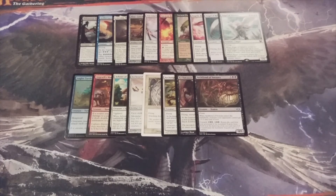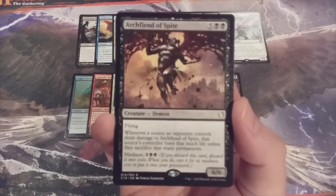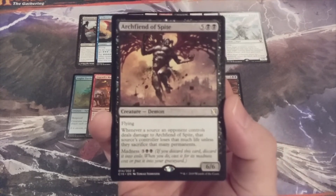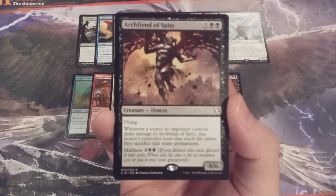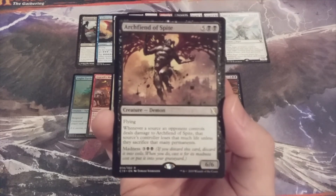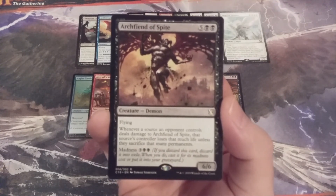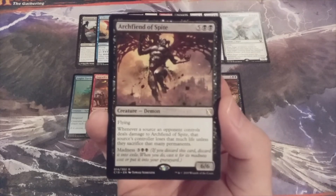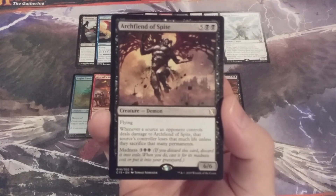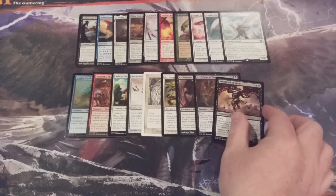Creature number nineteen, our third straight Archfiend — Archfiend of Spite, a 6/6 flyer. Whenever a source an opponent controls deals damage to Archfiend of Spite, that source's controller loses that much life unless they sacrifice that many permanents. This is the ultimate combat deterrent — a 6/6 flyer that can block a whole host of creatures — and unless an opponent is ready to sacrifice permanents or lose that much life, Archfiend of Spite is going to really thwart the combat hopes and dreams of so many opponents at the Momir Vig table.